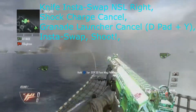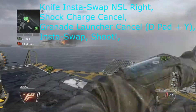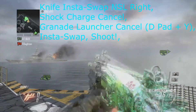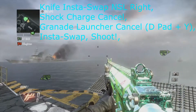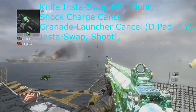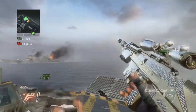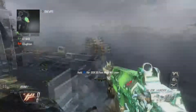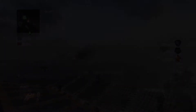So to recap: empty one grenade from the grenade launcher, get a can swap with that gun, pull out your grenade launcher, knife, NSL right into the swap, shock charge cancel, d-pad then Y to cancel the grenade launcher, and then either shoot insta swap or just insta swap and then shoot with the DSR. That's it — please leave a like and comment if you enjoyed, subscribe if you're new, and enjoy the kill cam.